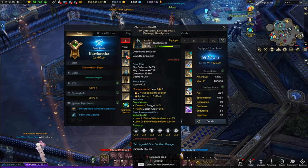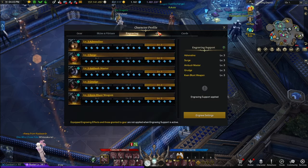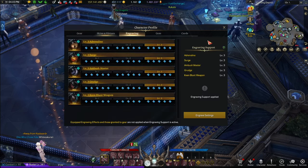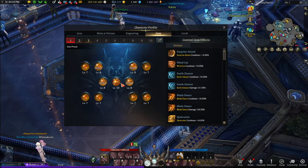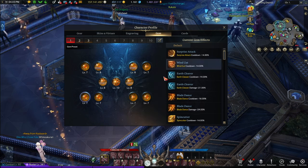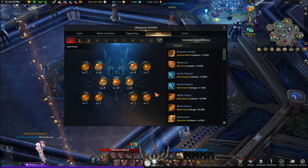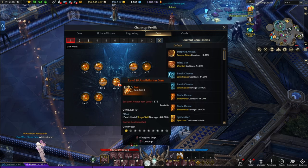Everything else is the same — I actually have engraving support on this character because I can't be bothered. But similar to the Striker, I have one level 10 gem; everything else is event gems. As long as I have the level 10 gem, especially on Surge, you'll be fine.